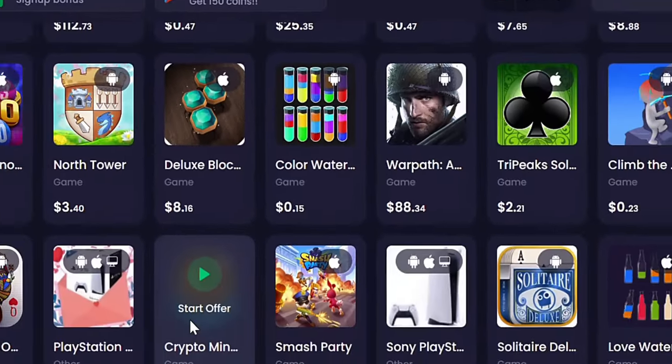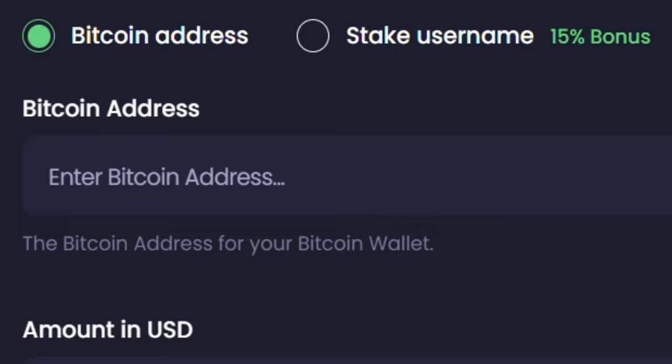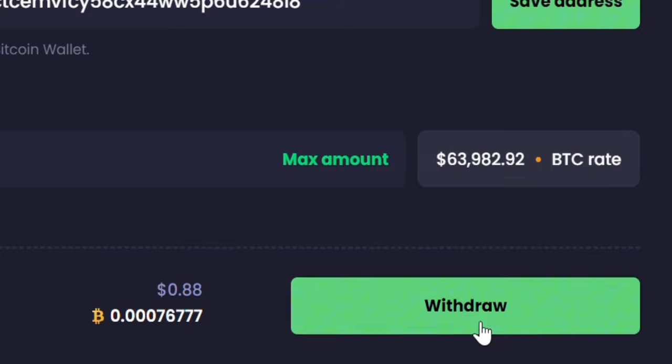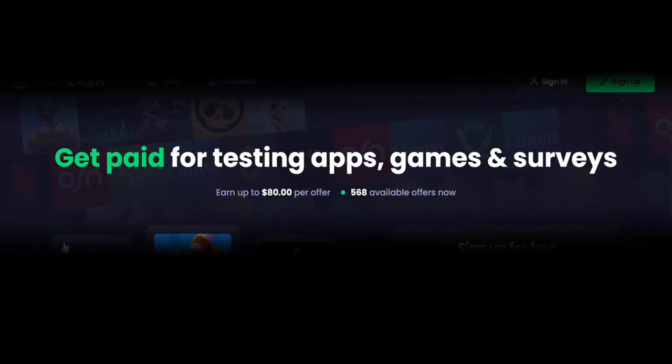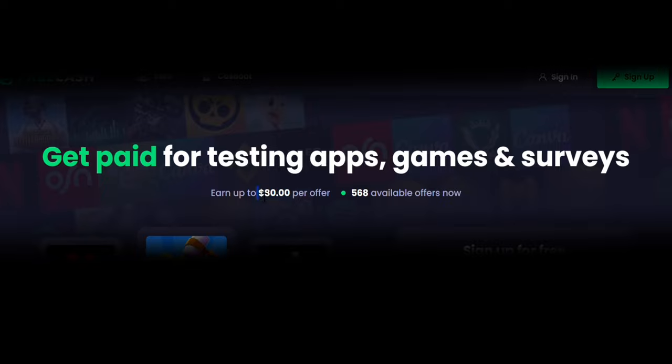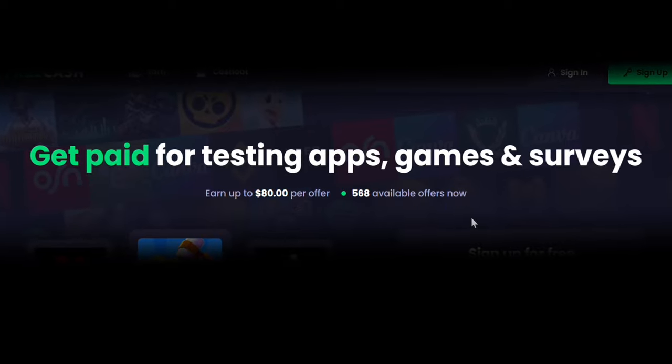This platform is going to pay you for just clicking on a game and playing it. You just need to enter your bitcoin address, enter the amount you want to make, click the withdrawal button, and your payment is going to be sent successfully. You're going to get paid for testing apps, games, and surveys, and you can earn up to $80 per offer. Over 568 offers are available now.